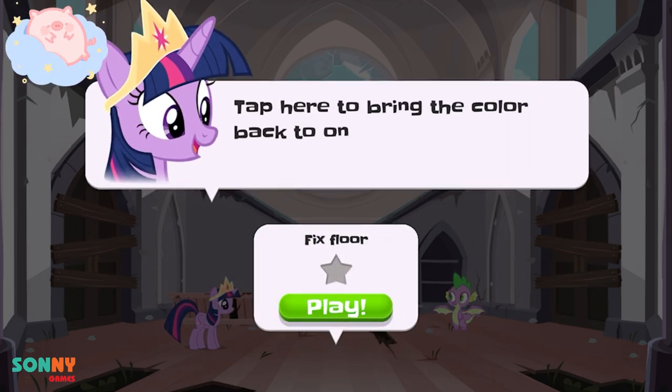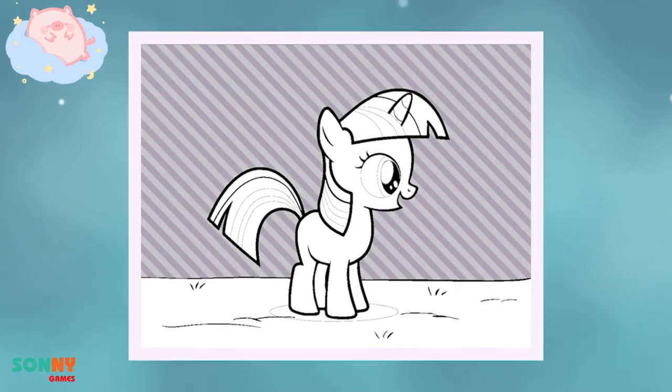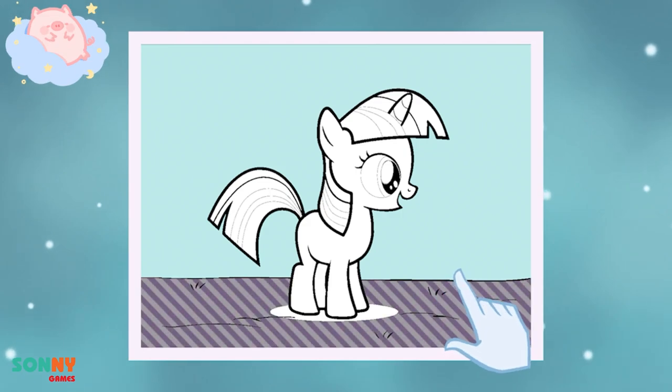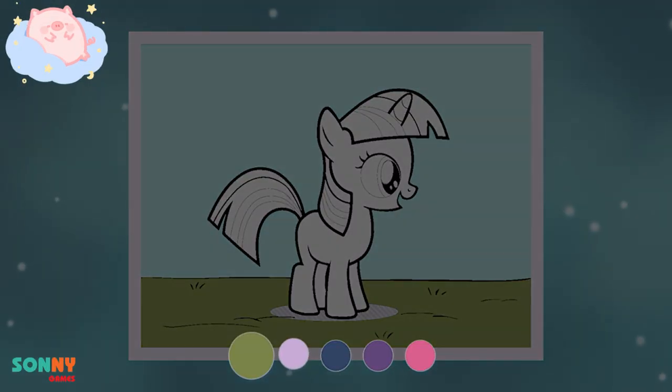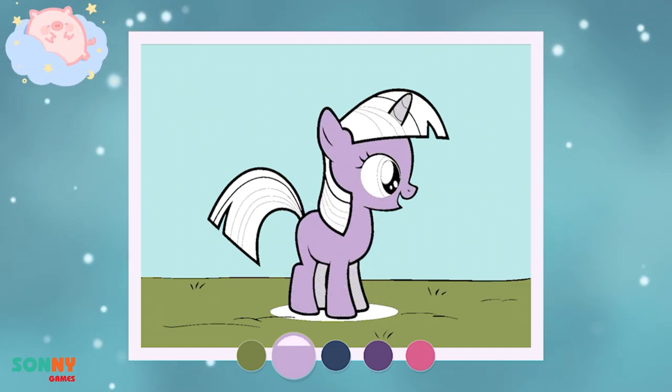Tap here to bring the color back to one of my memories and restore the museum. Tap gray areas to add color. Good job! Great! Tap on a color to select it. Good job! Color the entire image.